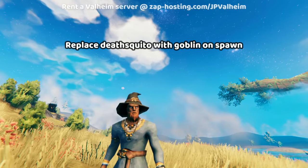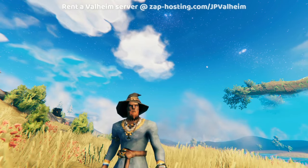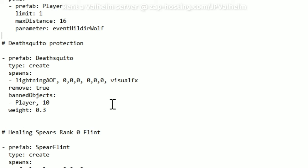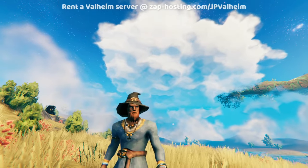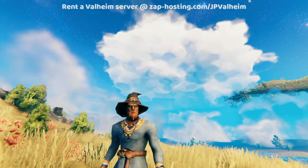To begin, we'll start with something tame. Every time a Deathskeeto loads, it's going to get switched to a goblin instead of a Deathskeeto. This way there's still some monsters, but we don't have to deal with the Deathskeeto. This is an incredibly simple script, so we're only going to need to edit the Expand Prefabs section, and the amount of text you add is as little as this. We're going to make it so that as soon as the Deathskeeto spawns, it always gets turned into a goblin, getting rid of Deathskeeto entirely.